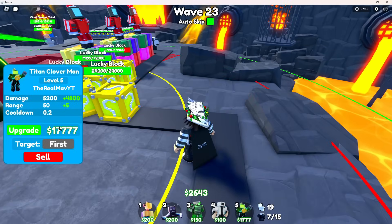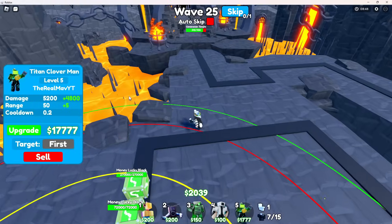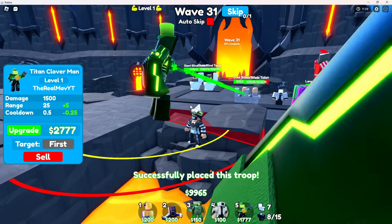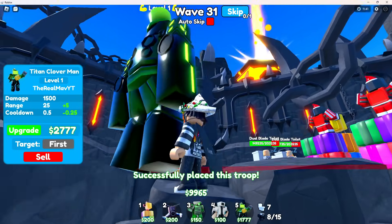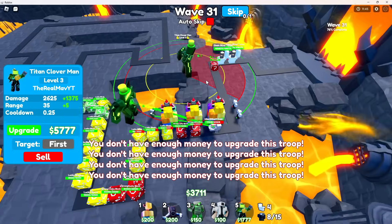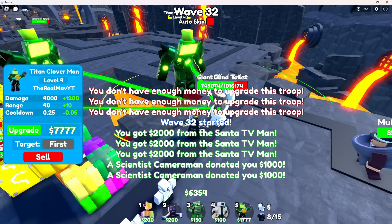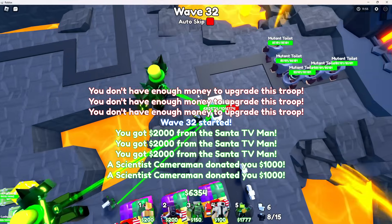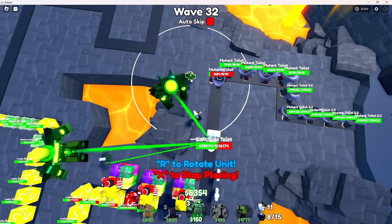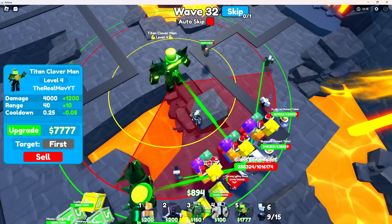We still can't place down lucky blocks over here - we need to wait for the last upgrade. Imagine lucky blocks all over the map! Now we have lucky blocks at the front - this is insane. Even more lucky blocks at the front, that's just wild. We're also placing down a green laser to slow down units.